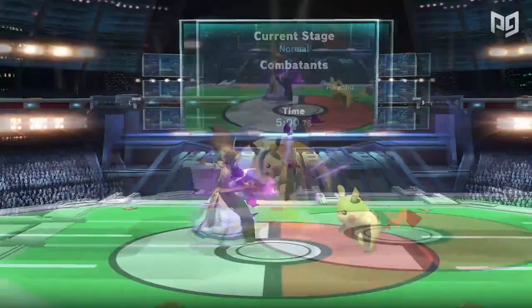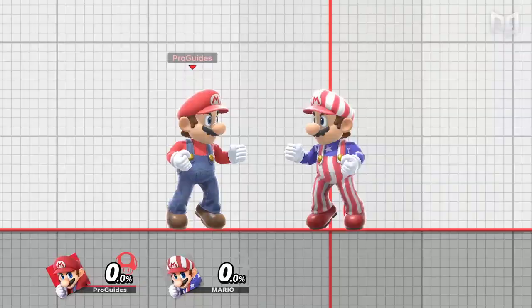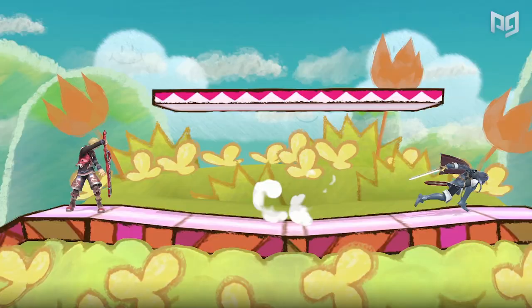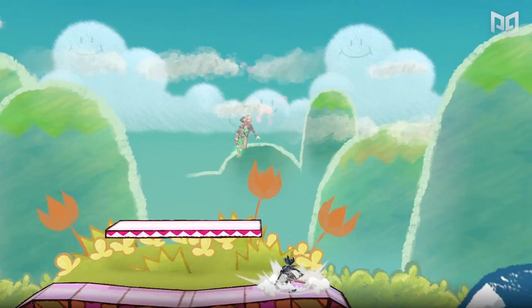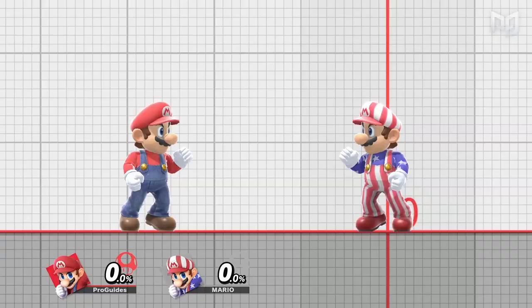Now we have two things left: rolls and shield grabs — both got decisive nerfs from Smash 4 to Ultimate. Shield grabs are slower and shorter range for almost every character. Lots of attacks in Ultimate will push a shielded target out of shield grab range too. Shield grab ain't what it used to be, so lots of players overuse it. Don't shield grab unless you're sure it'll work — shield grabs have a lot more end lag now, and if you whiff a grab, you might just be dead.